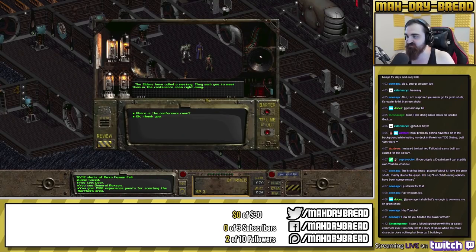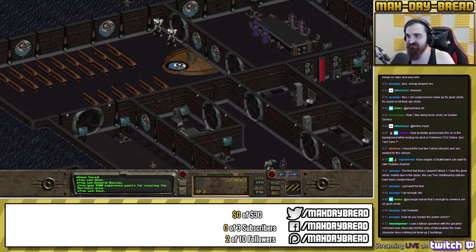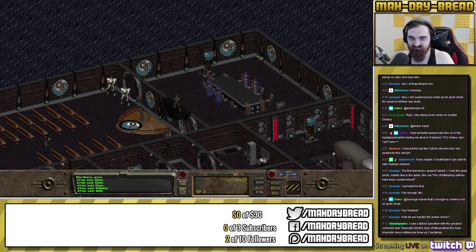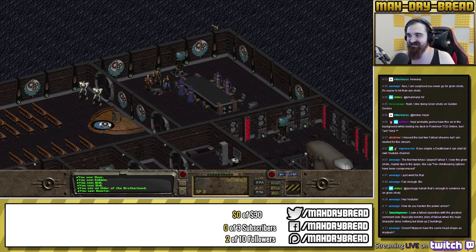The elders have called a meeting — they want me in the conference room right away. There are two guards at one door and none at the other, which is odd. Someone in chat mentioned the Fallout 1 speedrun where the main character basically just blows up two buildings. Speedruns of Fallout 1 are amazing — you just need really high sneak skill, a lot of luck, and save reloading. You only need to be around level two or three, go straight to the base and blow it up, then straight to the Cathedral.